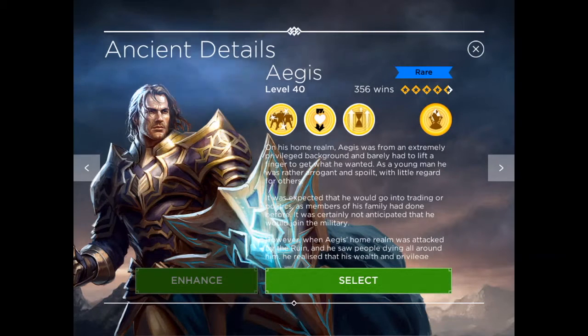Hey, how's it going everybody? Tyler here bringing another Rival Kingdoms video. Today we are going to continue with our how-to series and in this episode I am going to show you how to use Aegis. Aegis is a rare ancient under the lightning element. He's one of those ancients that is very underused — I haven't actually seen Aegis being used on my base or my defense log for quite a while, so he's not really given so much attention these days, and I think it's probably because his skills are quite unusual and some people have misunderstood them.